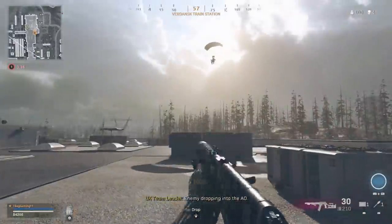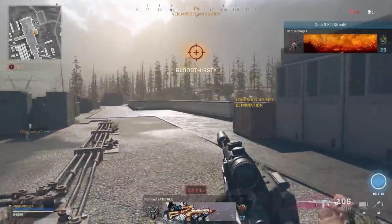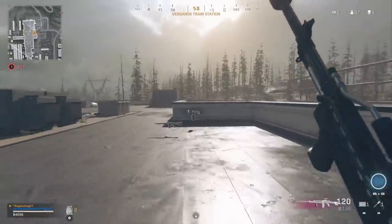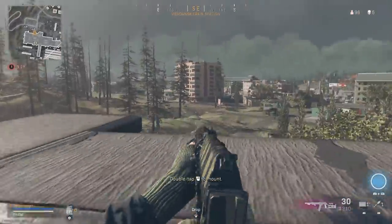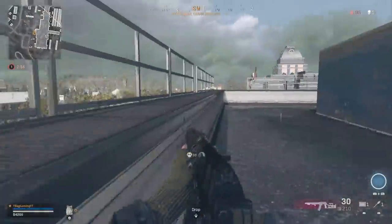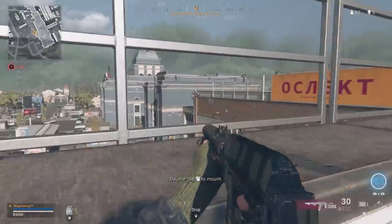Enemy dropping into the area — you're dead, I don't know what you were trying to do. He came back from the Gulag and I'm still here, buddy. As you can see, the Stoner is absolutely insane with the fully loaded attachments — longest barrel and stuff like that. It's absolutely insane right now, and the AS VAL for up close is also ridiculous. This is an amazing loadout, perfect if you're not good with a sniper like me.